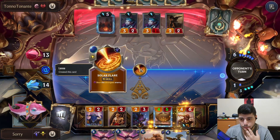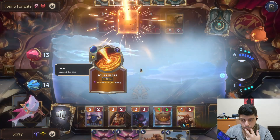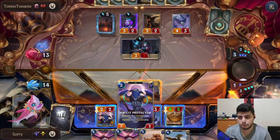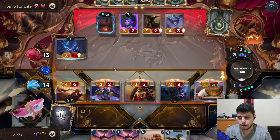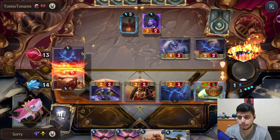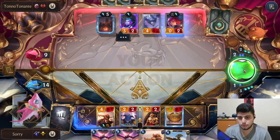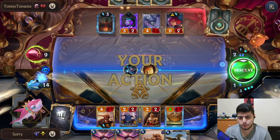I'll try to pull one of them this turn — probably the 3/2 or 3/1 maybe. Everything wants to swing here, push as much damage as possible. No fast-speed spell, that's good. Next turn probably Ravoon — it's annoying. The Wildfire is incoming.